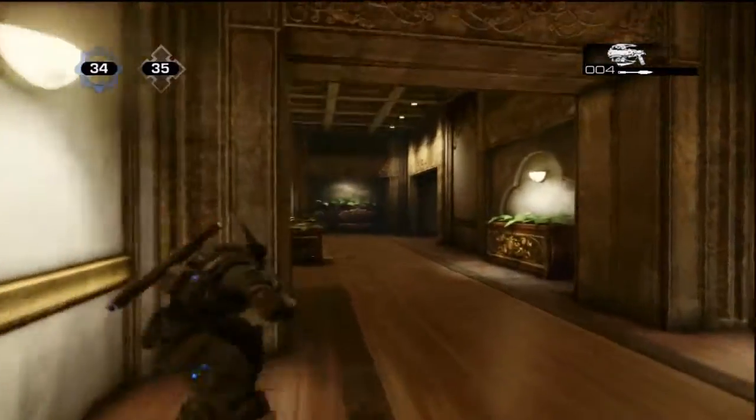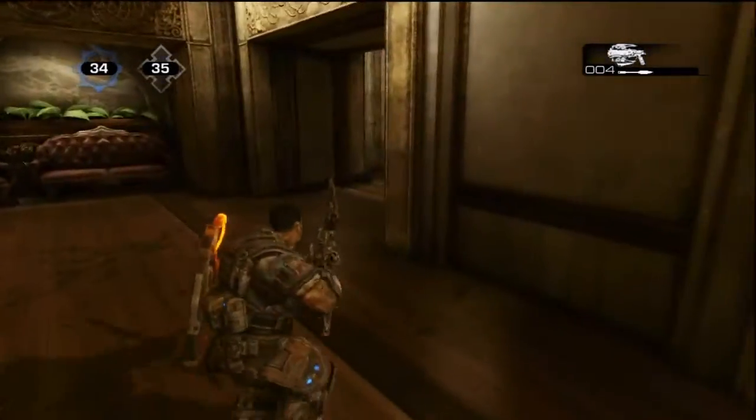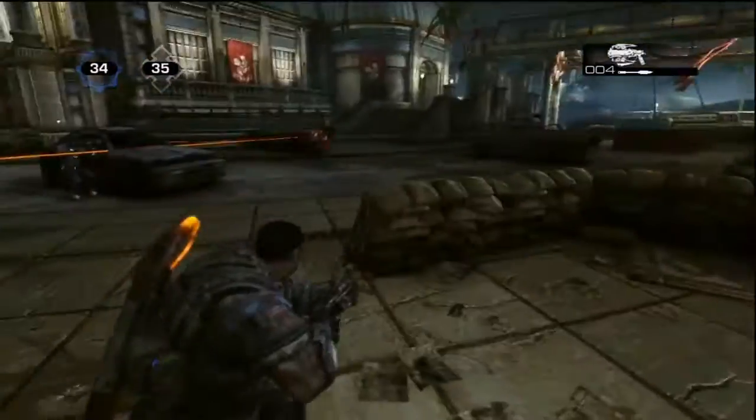So this is pretty much like Avalanche — this would be up top and that would be the van down there. I pretty much think this is a mix of Mansion and Avalanche. I mean, if you guys don't see it, I see it.